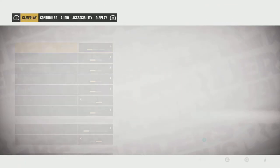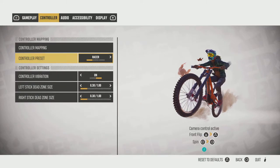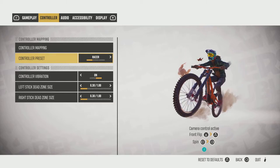So press the options button, and then press options again, and then go into controller preset. You can see racer, trickster, or steep — you can pick one of those, and yeah, that's how you do it. It's that easy.